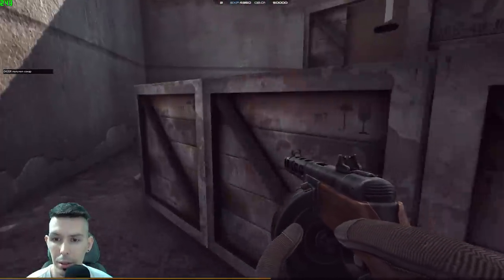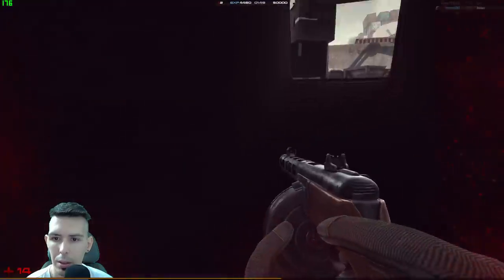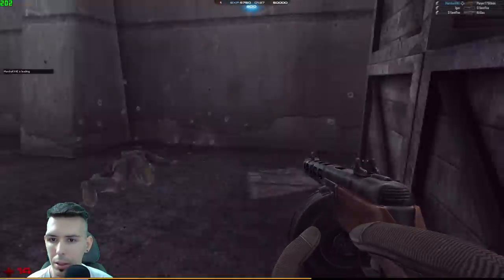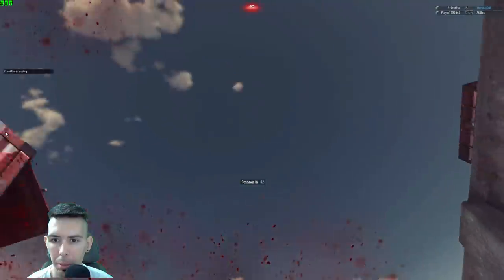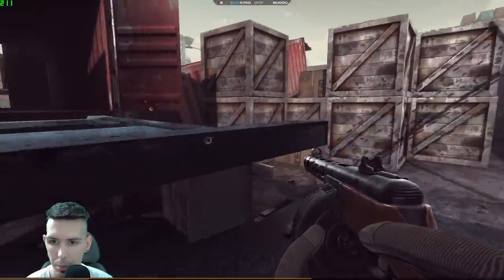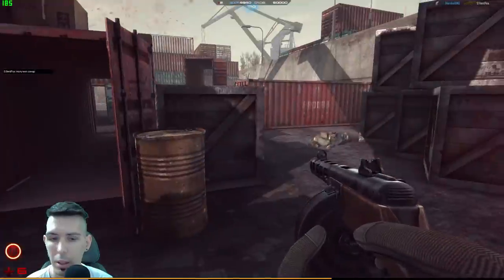This guy is using a shotgun again. I don't want to consider the MP-133 as a lame weapon — it's more of a newbie weapon. You spray and don't hit anyone; you aim down sights and again you don't hit anyone. Marshal1 is leading! Those guys get more points when they kill me than when I kill them because I'm a higher level. Maybe I should try that weapon with a silencer to see how it works.